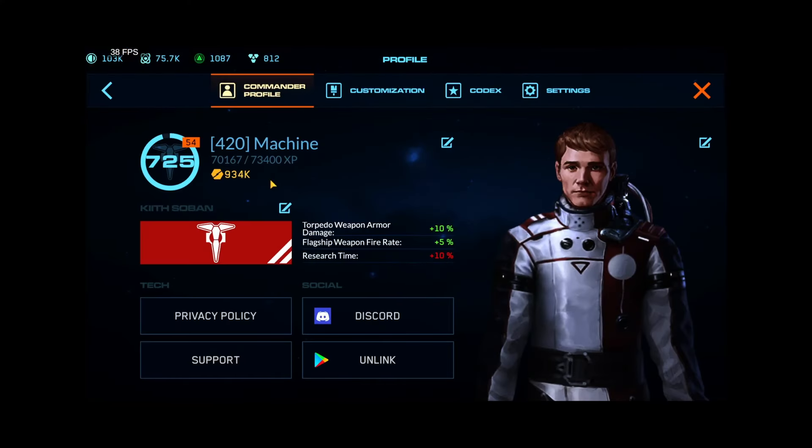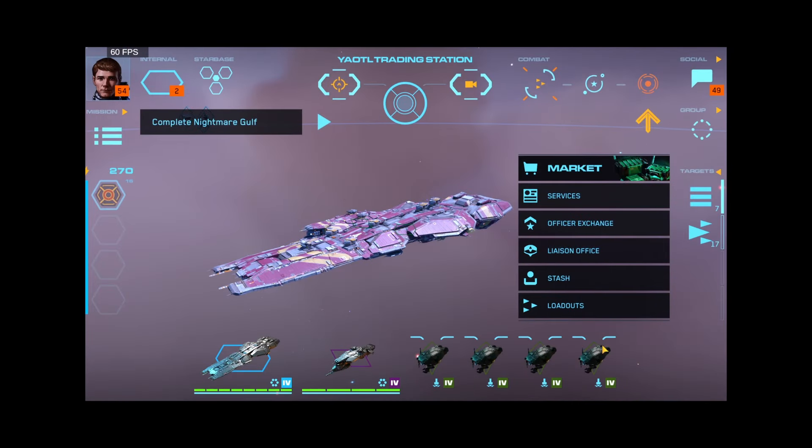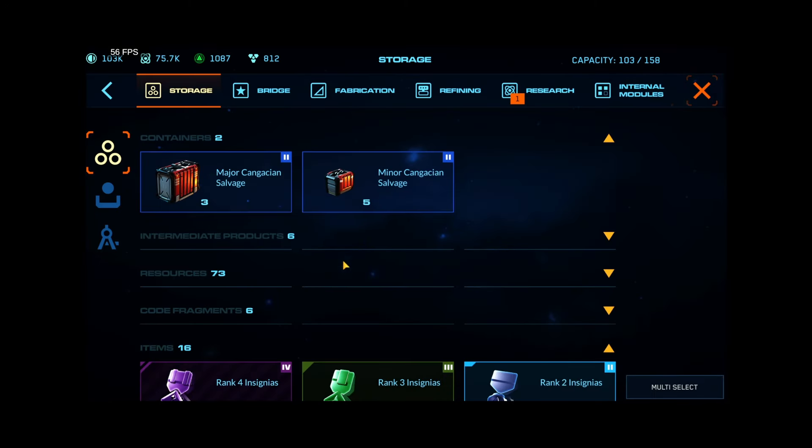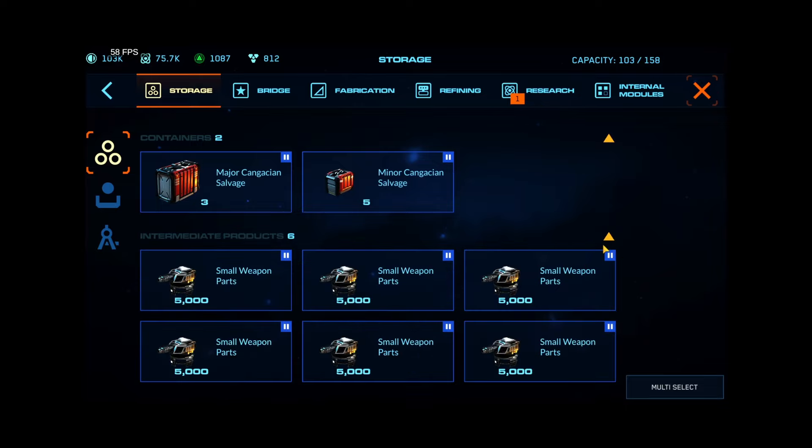They've also fixed the anomalous gear score display, which now looks about right. Flak turrets no longer deal friendly fire damage, and the repair burst ability no longer heals enemies. Overall this is a fantastic update. They've also improved the opening interaction for headhunter boxes, and they're continuing to make improvements to UI interactions and navigation — really looking forward to seeing how far they can take that.